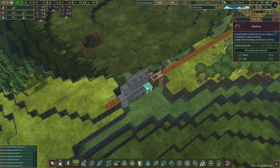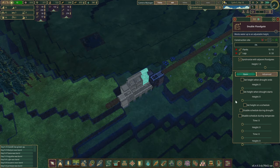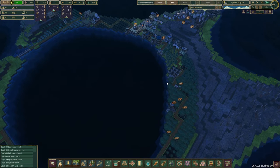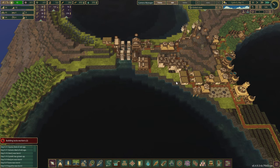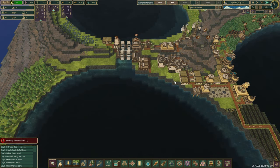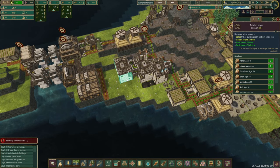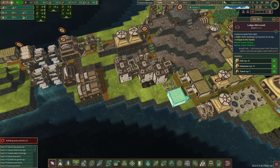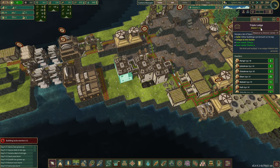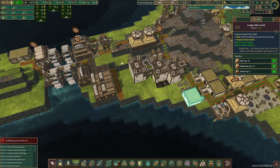The beavers have nothing else to do right now, so they have already started constructing all this. It seems we can automate the gates depending on the water level. I think it's all starting to slowly come back to me. We've got 600 science right now, just need another 383.